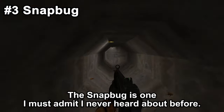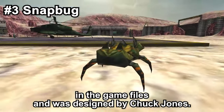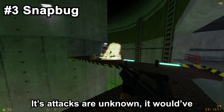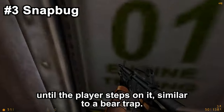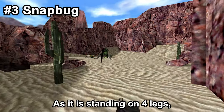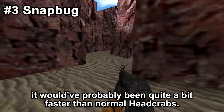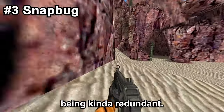The Snap Bug is one I must admit I never heard about before. It can actually still be found in the game files and was designed by Chuck Jones. It's slightly bigger than a headcrab; its attacks are unknown. It would have most likely attacked the player by jumping at them or by hiding until the player steps on it, similar to a bear trap. As it stands on four legs, it would have probably been quite a bit faster than normal headcrabs. It was most likely cut due to headcrabs and slugs already being a thing, thus being kind of redundant.